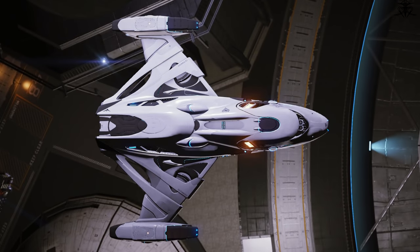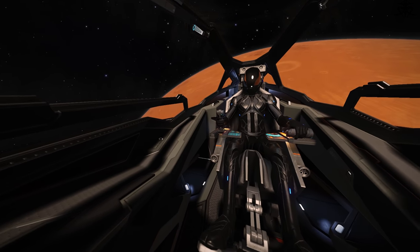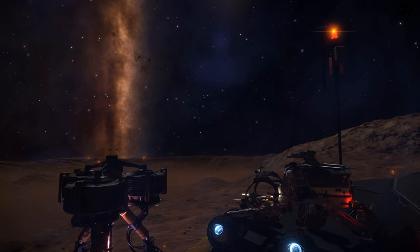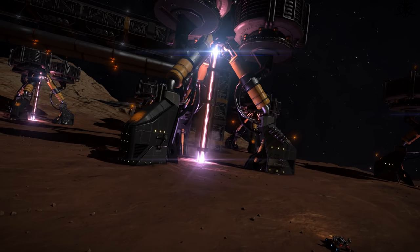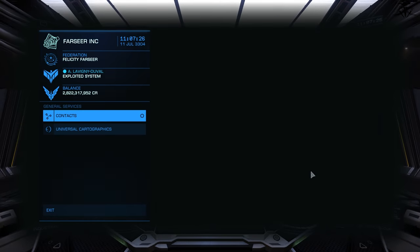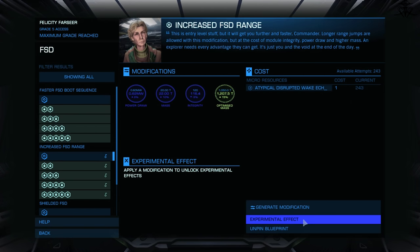Let's then start with ship engineering, the only one that actually matters and will make the game more playable. Before we can start upgrading your gear, you will need to unlock these engineers. Unlocking engineers is a pain in the ass, leftover design from back in the day, but it's just preparing you for the things to come. Each engineer has its own required task you have to complete to both have it discovered first and then unlocked.